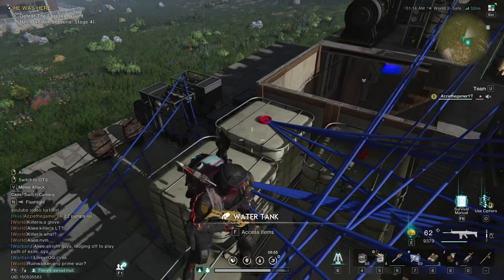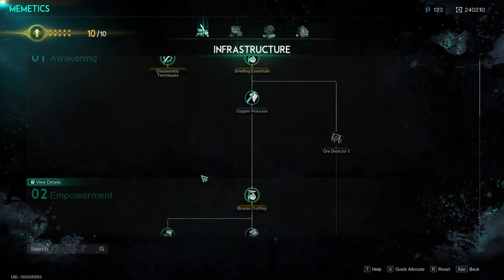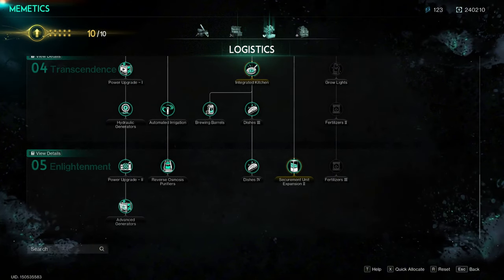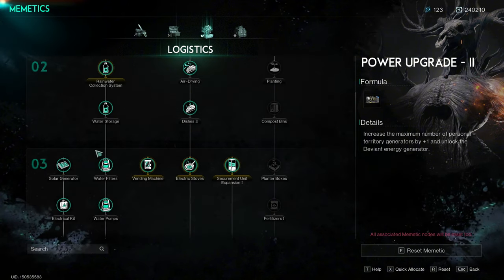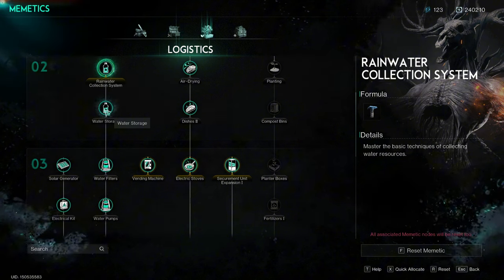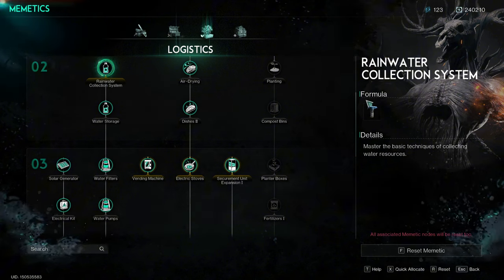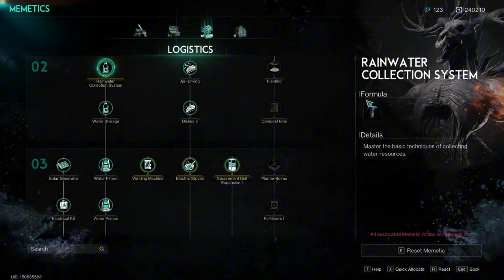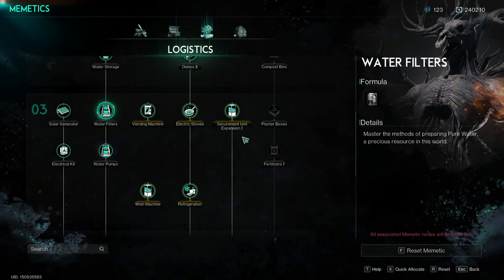Let me show you where you find everything. Press O to go into your build menu - go to electric kits and at the bottom is the deviant generator. Then you need the water pumps, which are here. The rain catcher you don't need in a polluted zone, but if you're in a non-polluted zone you can put those up to get water. Connect the pump with a pipe into the water purifier, which makes clean water straight into the barrel.